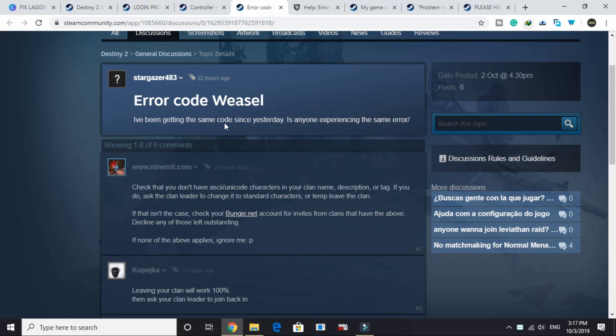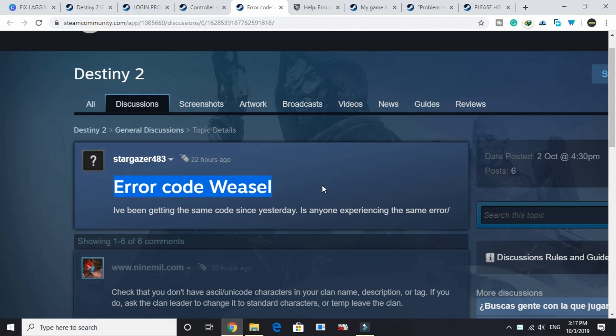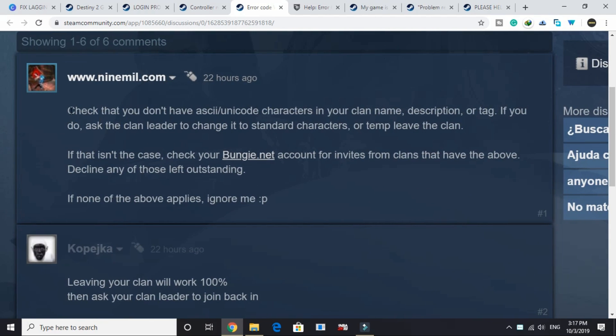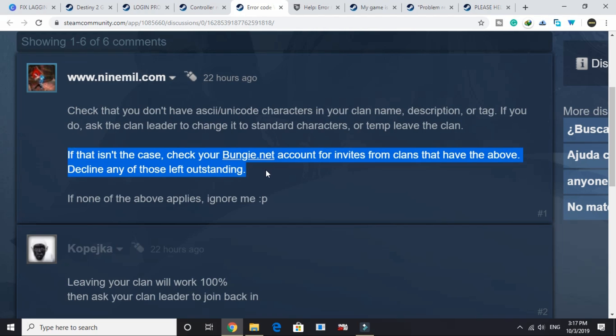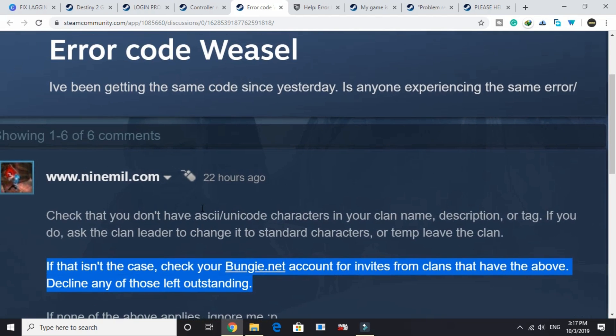So let's get started. I found this error code weasel on the forum, and the first answer was by a user who wrote: check that you don't have ASCII or Unicode characters in your clan name, clan description, or clan tag. If you do, ask the clan leader to change it to standard characters, or temporarily leave the clan. Or if this isn't the case, check your Bungie.net account for invites from clans that have the above, and decline any of those outstanding invites.